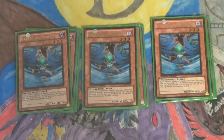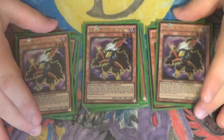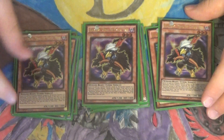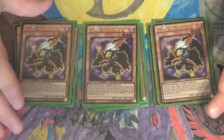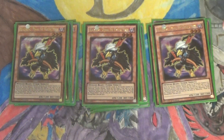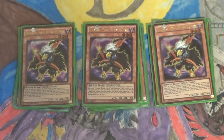I play three Blackwing Pinaki the Waxing Moon. I would argue he's the second best tuner in the deck. Whenever he is sent to the graveyard, during the end phase of that turn, you can add one Blackwing monster from your deck to your hand except himself. He's a tuner but can only be used for the synchro summon of a Blackwing synchro monster, which is a bit limiting, but he's still really good. He's basically a searcher — like a Sangan — and there are some great combos with him and the main spell card of the deck, Blackwing Raikiri — sorry, Black Whirlwind.